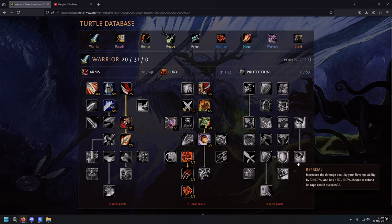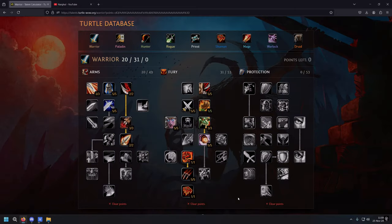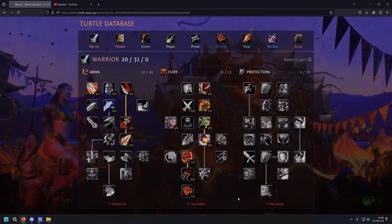I have to say one more time — you need to be geared to the teeth to play Build 2. This is not for beginners. This is for AQ40, BWL, and Naxxramas Fury/Prot warriors. Essentially this is a Fury warrior in Prot gear. You have to be an advanced player to use this build because you can get clapped easily. Once again, you need to be BiS or nearly BiS.